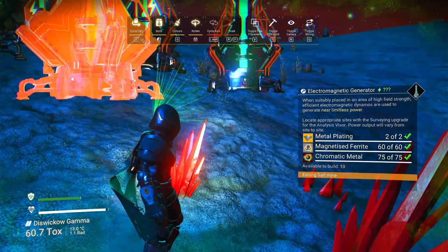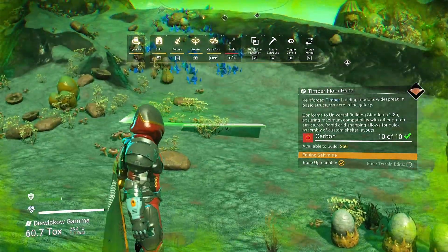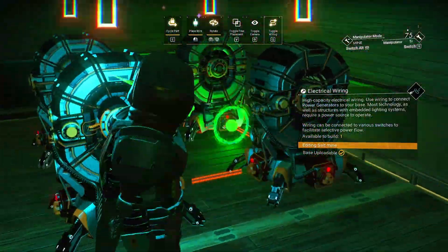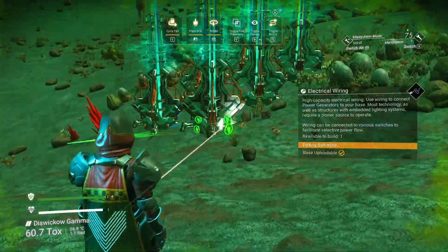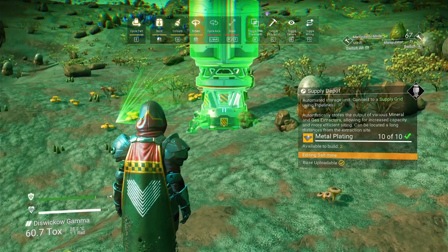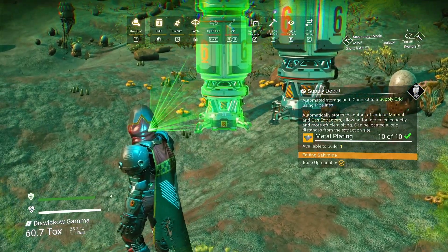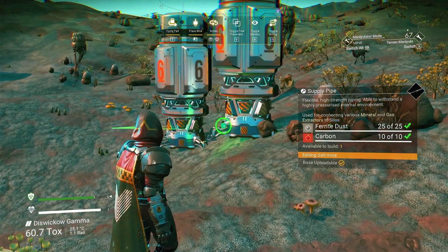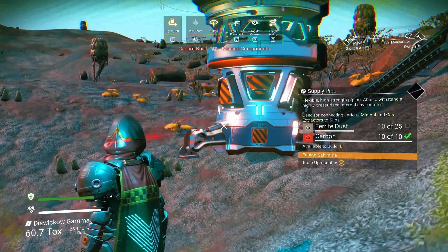I'll place my base computer down so that both the geothermal source and my base are close together. I place my geothermals, hook them all up, wire the geothermal power to batteries at my base, and then feed that into my harvesters. Next to my base I put down silos to hold all the resources. I'm gathering salt because you can convert salt into chlorine, and if you mix chlorine with oxygen you get twice as much chlorine back.